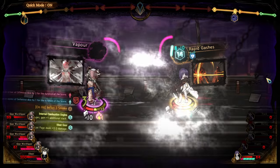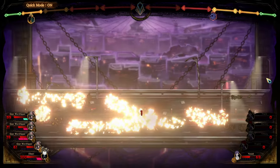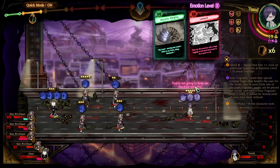Rapid Gashes — and we won against that. Good, that keeps him nice and healthy. We're going to take Chained Wrath. If not that, you'll get Recharge, but Chained Wrath here is better. Now everyone's going to come in again.